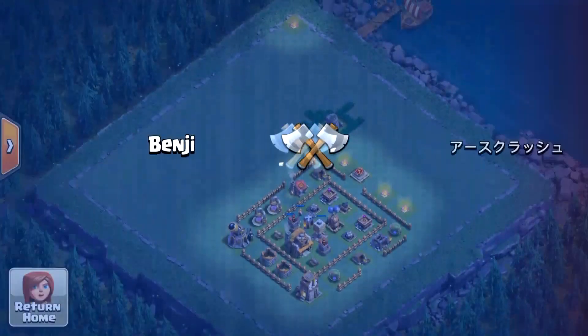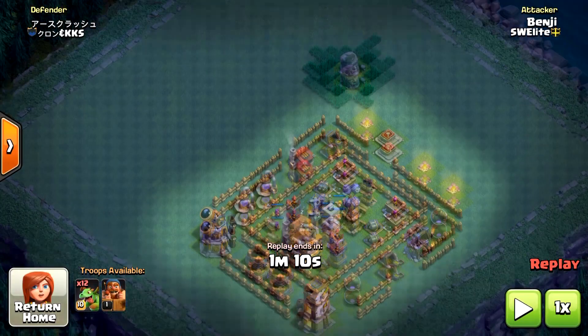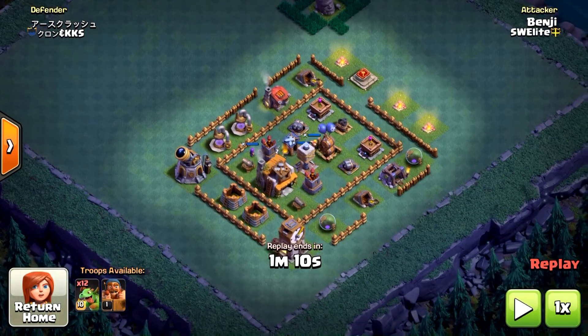Now let's begin with the baby dragon three-star attacks. I chose to max my baby dragons first, so I can have a total of 12 baby dragons instead of 8. If your baby dragons aren't maxed you can still use these attacks, but only to a certain trophy level — after that the bases will be too strong and 8 dragons just won't cut it.